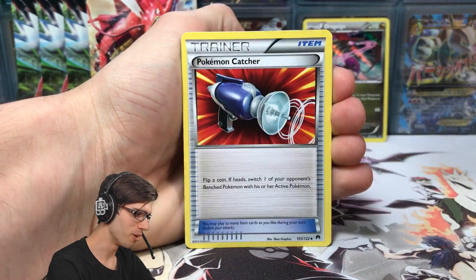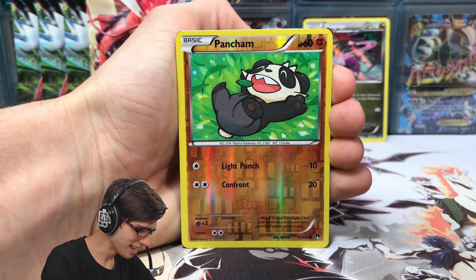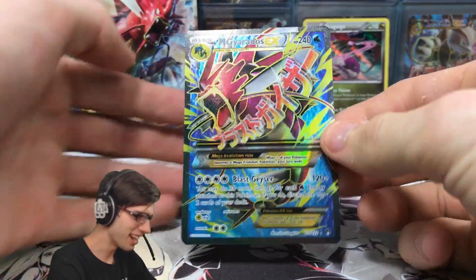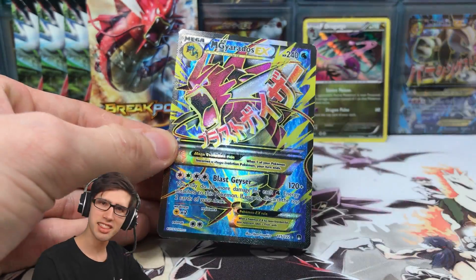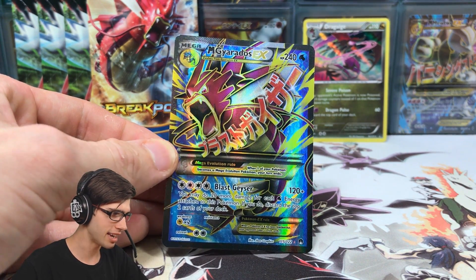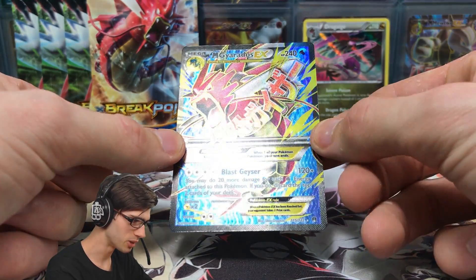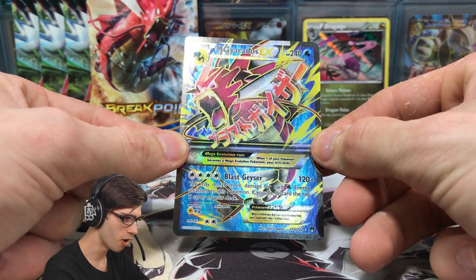So we got a Great Ball, Heatmor, Pokémon Catcher, Pancham reverse holo — I can see it, I don't know if you guys can see it at the top there. What do we have? Oh, we did it! We got a Mega Gyarados EX Full Art — that is insane! I actually think this is the second Mega Gyarados EX Full Art I've pulled from the sleeve blisters from the lucky dip box. That is kind of wild — this is one of the cards to get from Breakpoint for sure.